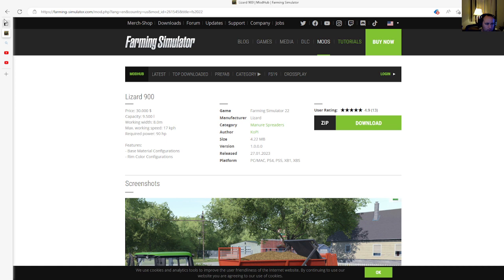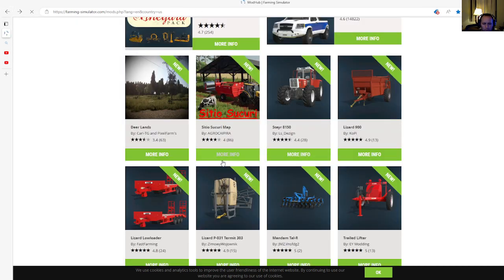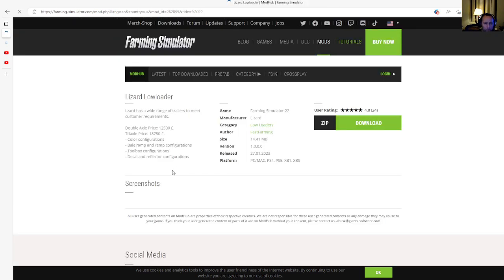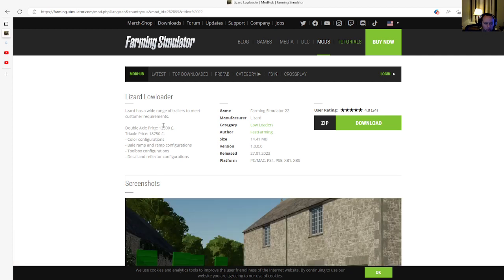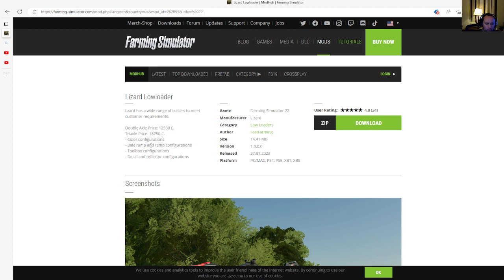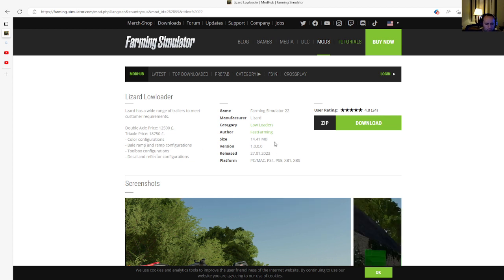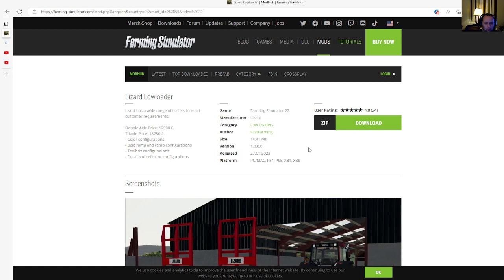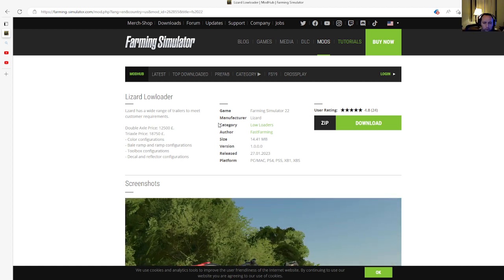Next is the Lizard Low Loader by Fast Farming, rated 4.8 stars with 24 user ratings. The Lizard has a wide range of trailers to meet customer requirements. Double axle priced at 12,500 florins, tri-axle at 18,750 florins. Configurations include color, bail ramp, toolbox, and decal and reflector options. Category is low loaders, file size 14.41 megabytes, version 1.0.0.0, released 27th of January 2023, available for PC, Mac, PlayStation 4, PlayStation 5, Xbox One, and Xbox S.